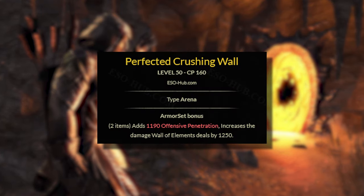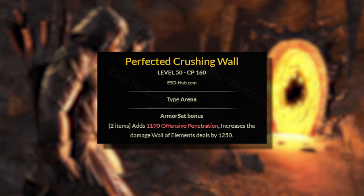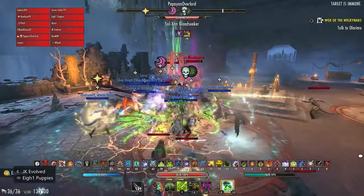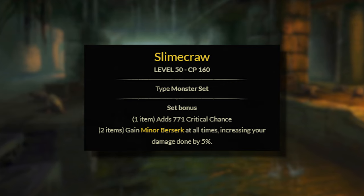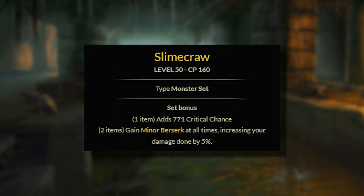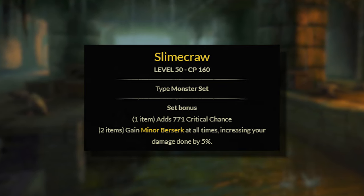Our backbar arena weapon, the Maelstrom Inferno with Wall of Elements, is one of the strongest AoE sets in the game. Running this weapon will cause Wall of Elements to deal nearly 11k DPS, stronger than full proc sets like Reliquan by a mile, resulting in strong single target and AoE damage since the size of Wall is so big. Finally, since we are running a mythic and arena weapon combo, we will have room for a one piece monster bonus. Slimecraw will be the strongest option, providing a line of crit chance — the strongest one piece bonus in the game — oddly giving 771 crit chance compared to 657 from any other monster set.